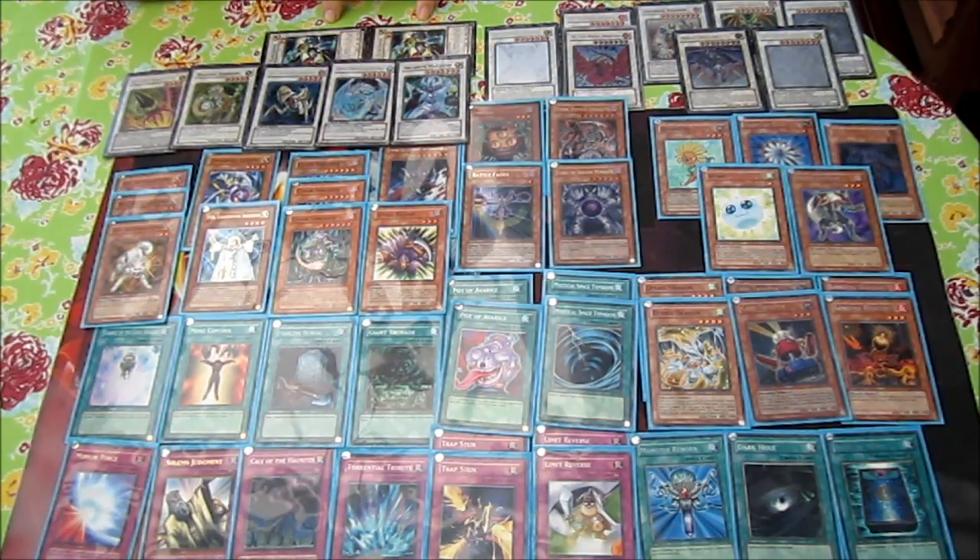I have two Formula Synchron for the level twos, which you just spam all the time in this deck. I love its effect that lets you synchro summon on your opponent's turn, so you can let it sit on the field and when it's your opponent's turn you can decide what synchro you want to make depending on what they do.